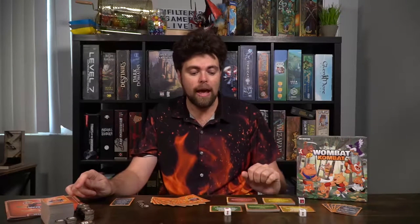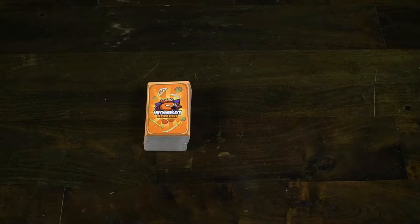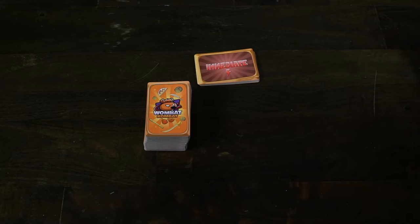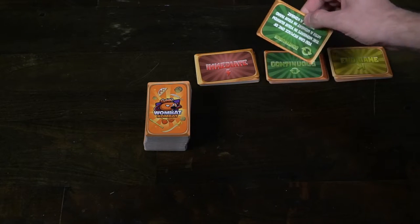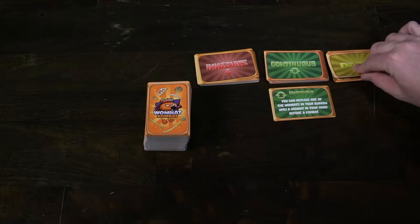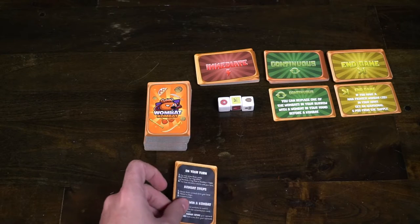To set up Wombat Combat, the first thing you do is shuffle the combat/wombat cards. Then shuffle each of the three other decks and set them aside: the immediate effects, the continuous effects, and the end of game effects. After that, flip over one continuous effect and one end game effect — these stay in play unless removed by another card of the same type coming out.